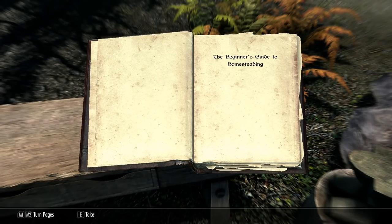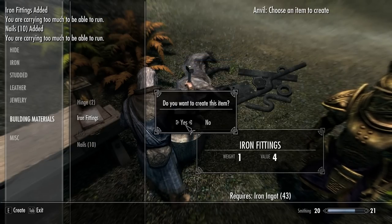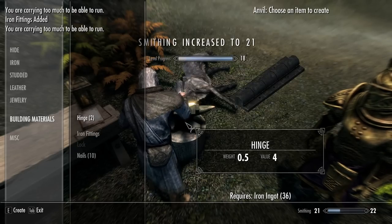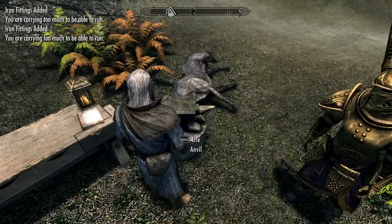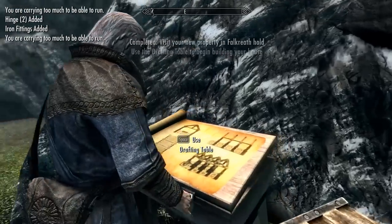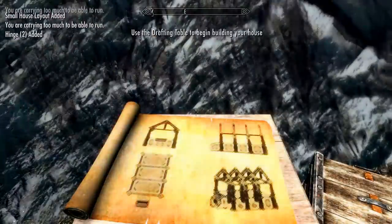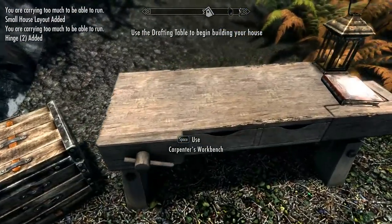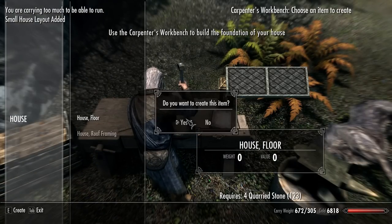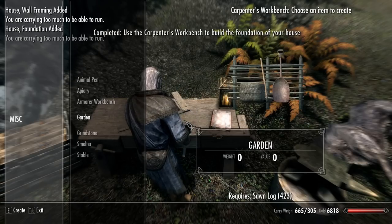The Beginner's Guide to Homesteading. If you're like most people, you've always dreamed of owning your own steading and building your own home. But where to start? Never fear, for you hold in your hands the guide to everything you need to know. Before long, you'll be gazing complacently across your well-tended lands from the porch of your own manor house. Getting started. There are two vital pieces of equipment that the prospective homeowner needs: the drafting table and the carpenter's workbench. Your drafting table is where you'll lay out the plans for each stage of your new house. Don't worry about making a mistake here, you can always change your mind, and making a new plan costs you nothing.